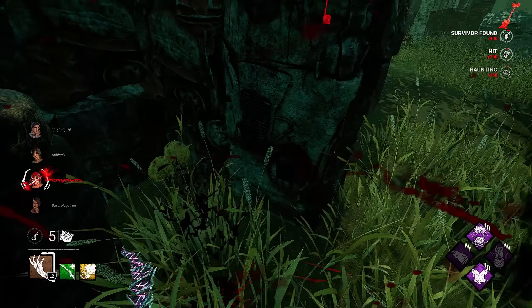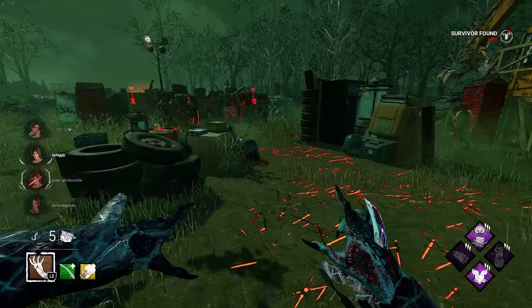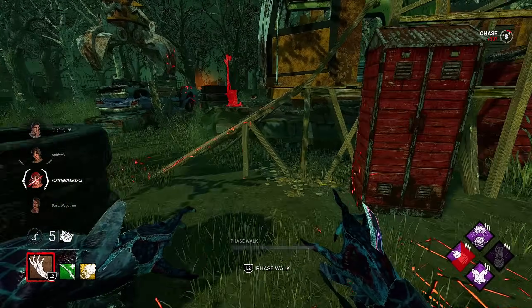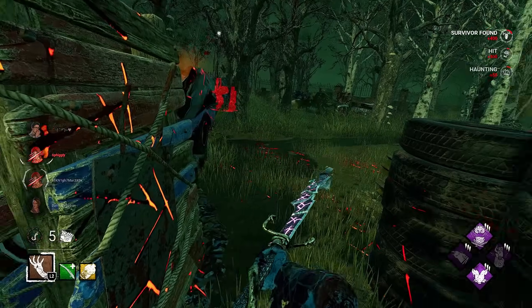Hello, hello - someone's over there too. She has that chest perk. Let me see if I can maybe get rid of this pallet here - this pallet's really good to get rid of. This gen's almost done.